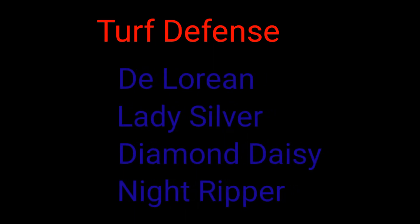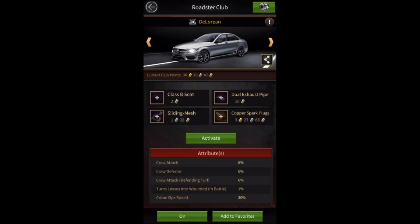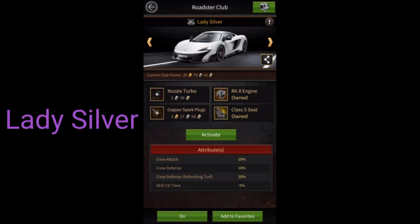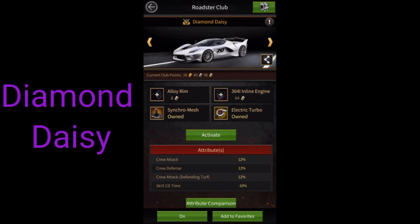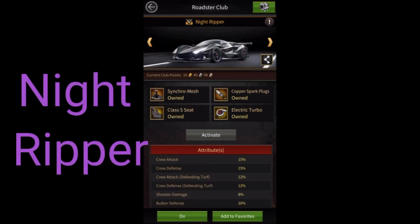Turf Defense Roadsters can be used when defending the turf against enemy attack. In this category the four Roadsters are DeLorean, Lady Silver, Diamond Daisy, and Night Ripper. DeLorean has 6% crew attack during defending turf. Lady Silver has 10% crew attack during defending turf and minus 5% skill cooldown time. Diamond Daisy has 12% crew attack during defending turf and minus 10% skill cooldown time. Night Ripper has 12% crew attack and 12% crew defense during defending turf.